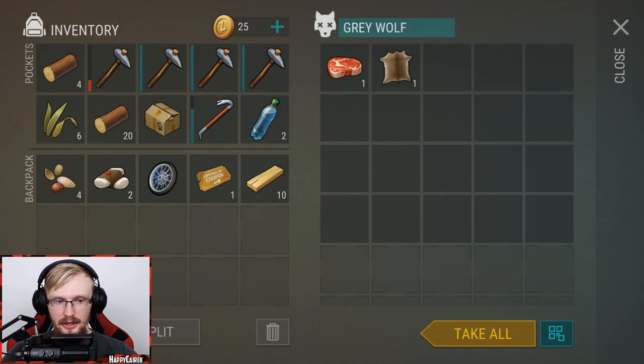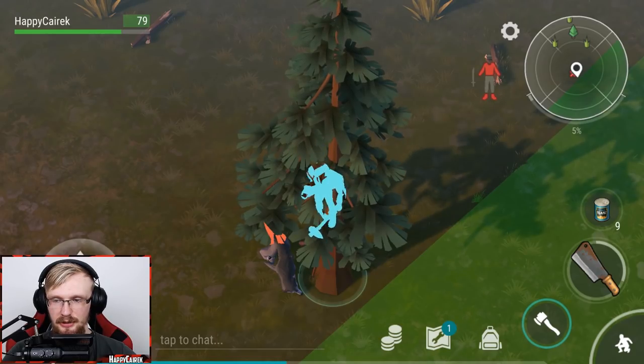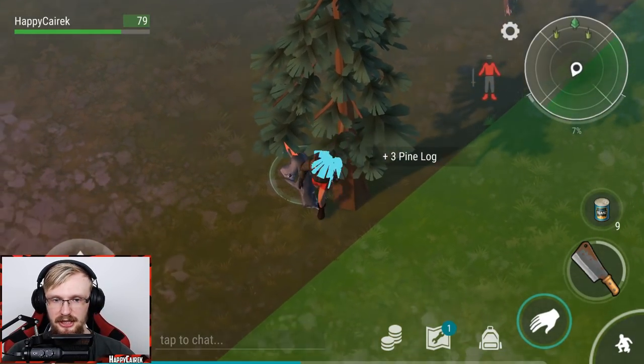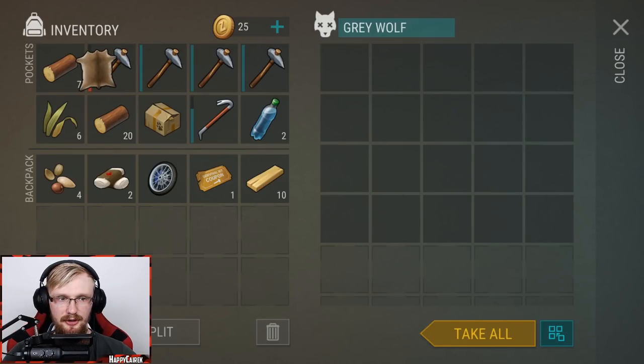The wolf has started attacking us - let's just shred the wolf. We shredded the wolf but we literally don't have any more space. That's why I don't like going to the airdrop event and then coming here - we don't have a lot of space. But if you bought that military backpack you would have a lot more space. Let's eat and heal ourselves a bit. Leather is pretty great - let's pick up leather because it's really important in the beginning.